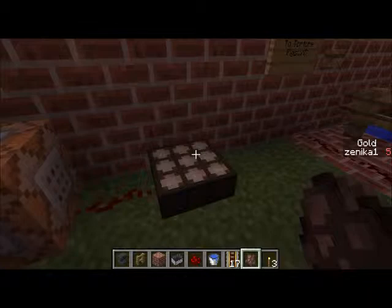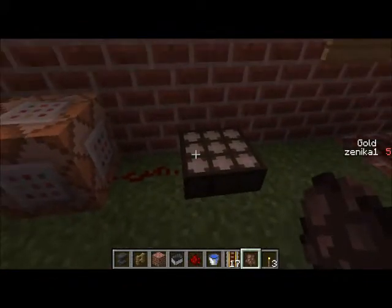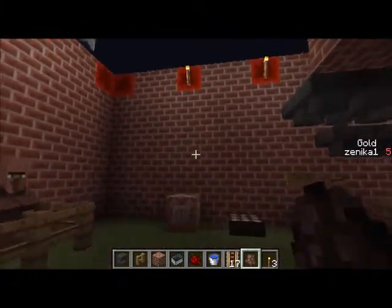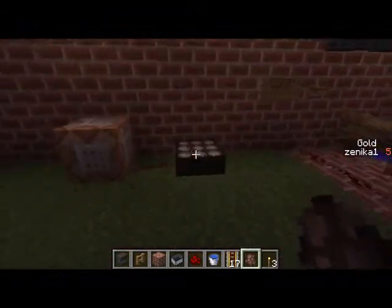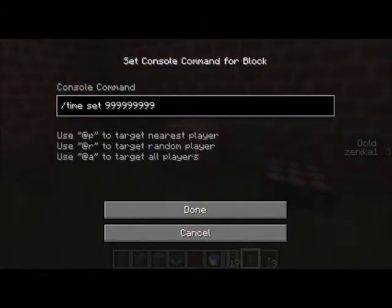It's better than, like, solar panels. It's actually called daylight sensors in the game, but I like to call them solar panels. What they do is they detect daylight and they activate redstone. Just like right now, it's fixing to be daylight. And by the time it becomes daylight, this thing would have activated the redstone and changed the time to 999999999999999999999.